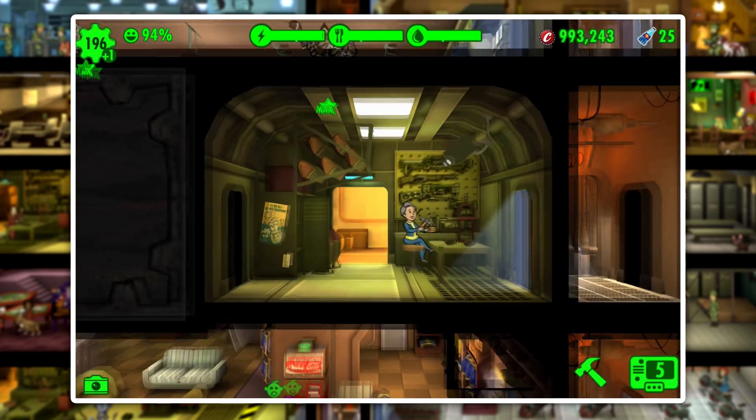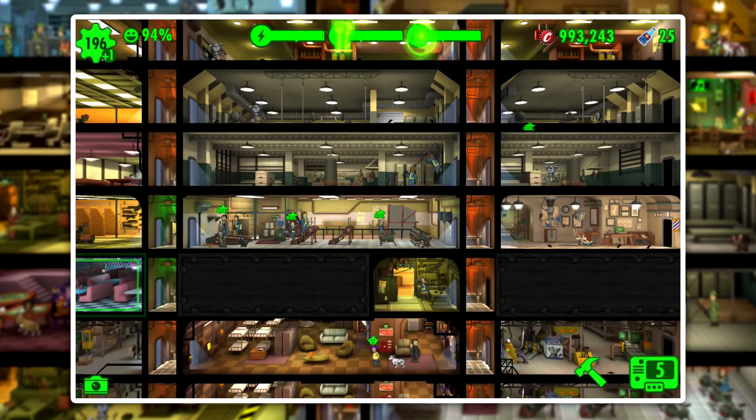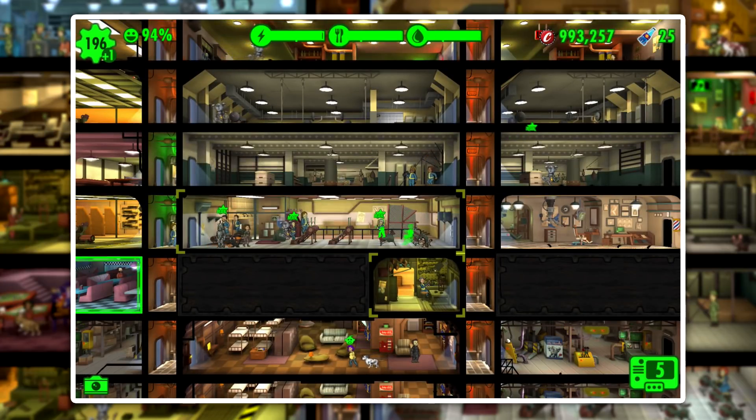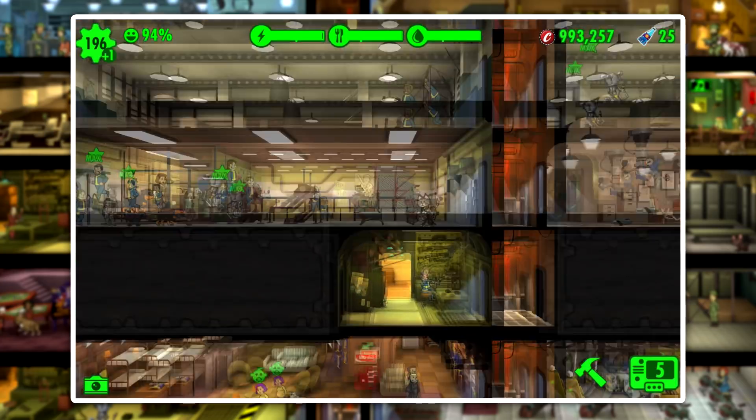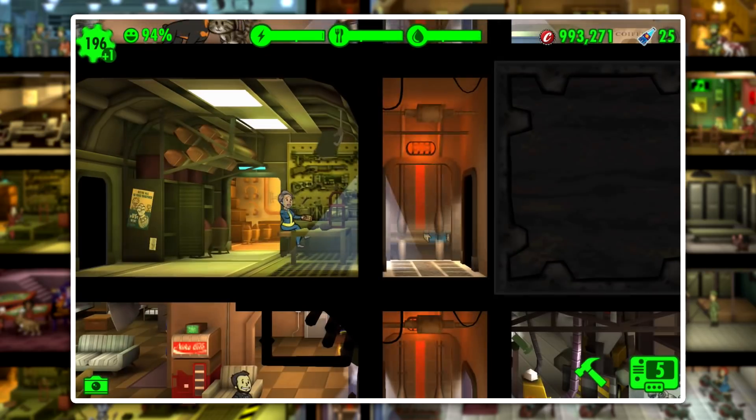That isn't the only way we can cut down on training time. The other way is to have more dwellers training in the same room simultaneously, and that will also cut down on training time. If we send this guy down to the training room, we're going to see that her time automatically updates even before he gets in there.